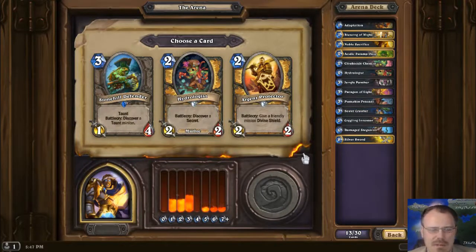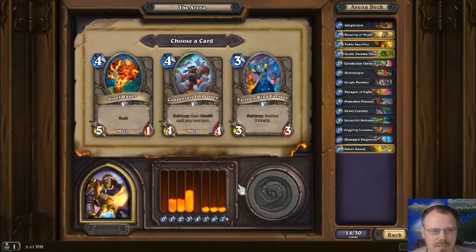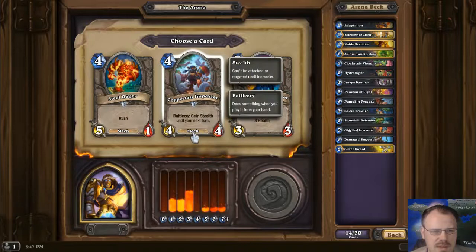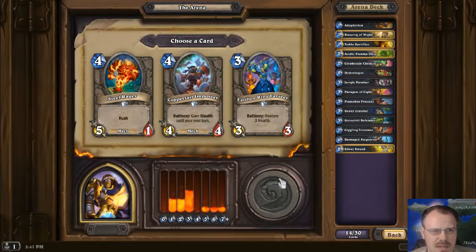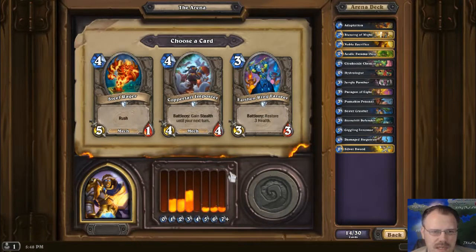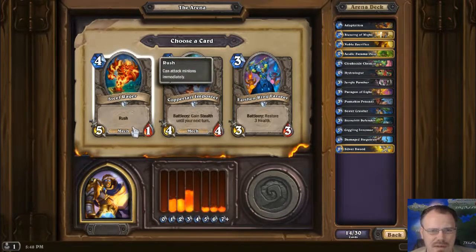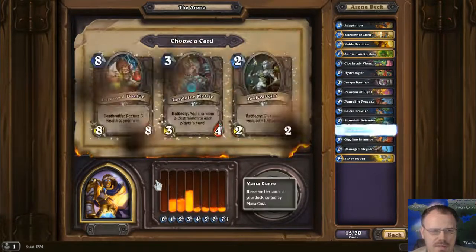The way Arena works now, it tries to put all the good stuff in one row and all the bad stuff in another, so you get good rows and bad rows. This is a good row. We're gonna take the Stonehill Defender, even though Hydrologists are great. Steel Rager is a 5-1 Rush — he comes out and kills something. I'm gonna take that.